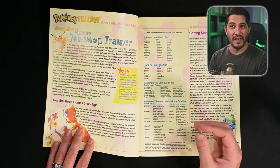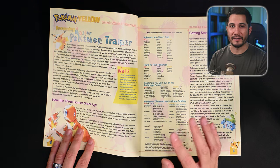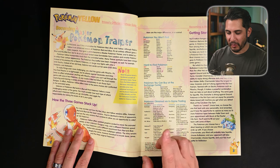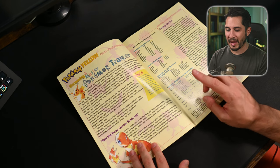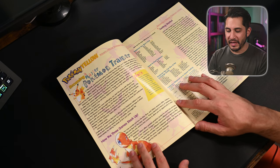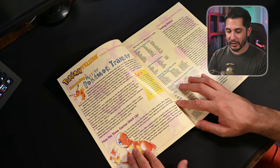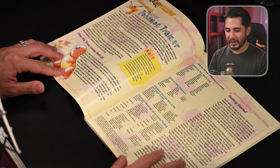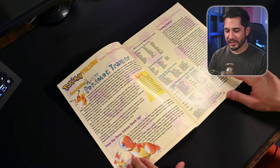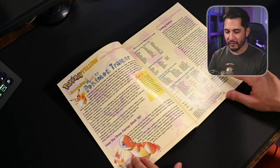I had Pokemon Blue and my starter was Bulbasaur — Brock and Misty stood no chance. But starting with Pikachu means you can't sail through the game with one or two Pokemon as you could in Red and Blue, because Pikachu's attacks against Geodude and Onix have no effect whatsoever. You must master capturing and training a variety of Pokemon immediately to win these gym badges. Veterans of Red and Blue will find Pokemon Yellow a more challenging version — you must consider how each type of attack affects each Pokemon before going into battle.